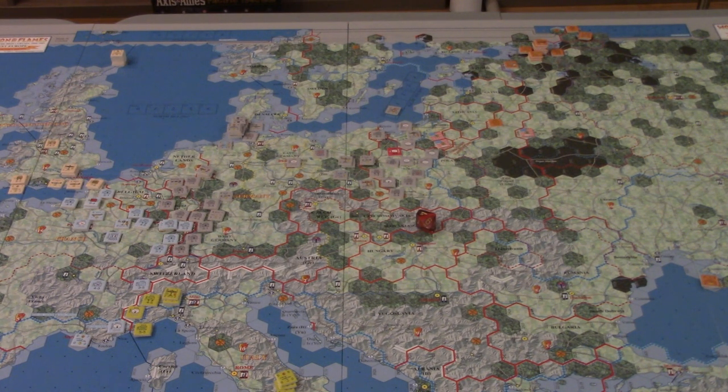So Germany has 16 build points and we need to think about what to build. We know we've got some stuff on the reinforcement wheel coming — paratroopers, bombers, a sub going to the construction pool, other units. We do have some units in the construction pool if we wanted to build up our navy. And because we're doing a Sea Lion strategy by vote and consideration — at least we're starting to build toward it — we need to make sure our builds really conform to that. With 16 build points we've got a lot to play with, but we've got to pick carefully.